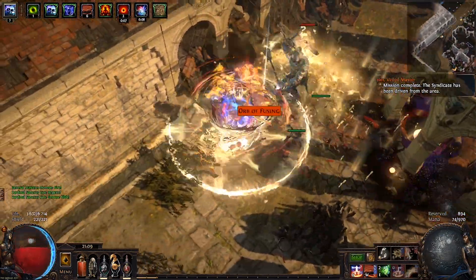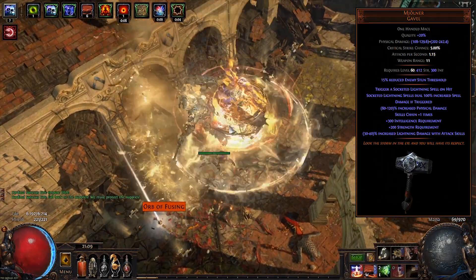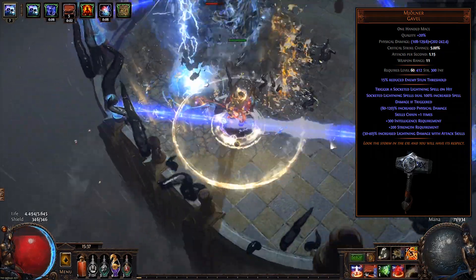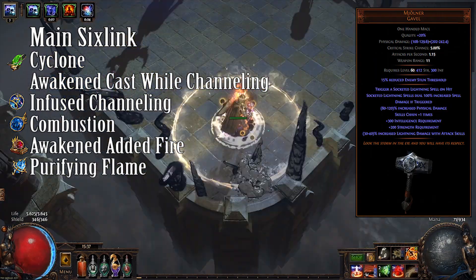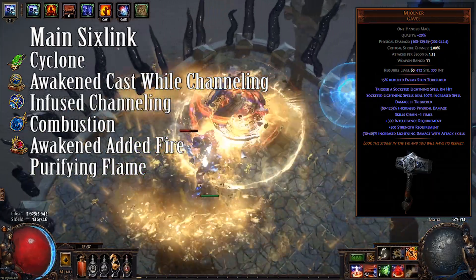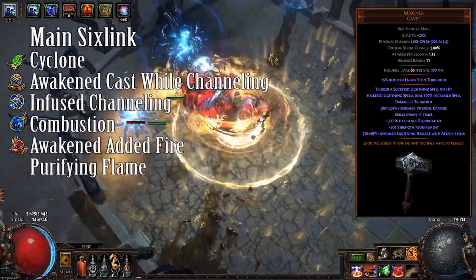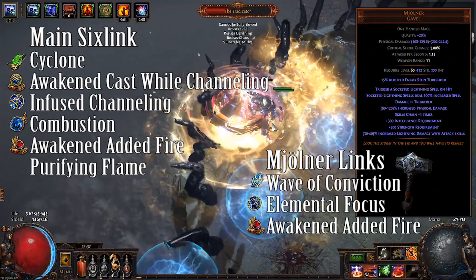For damage I'm using a Mjolnir — a hammer that triggers socketed lightning gems on melee hit, while giving the skill a bunch of increased spell damage, which is important because we are using the Mjolnir to deal mostly fire damage. We are basically Firethaw, which means we need a lot of attributes on gear. For the main setup I'm using Cyclone with Cast While Channeling — the Awakened version for a lower cooldown — Infused Channeling for the Infusion buff, Combustion for shredding enemy resistances, and Awakened Added Fire level 5, which adds fire damage and grants +1 to the level of fire spell gems linked to it. The spell we trigger is Purifying Flame, a physical skill that converts half its damage to fire, and we convert the other half of phys to fire as well, dealing only fire damage.